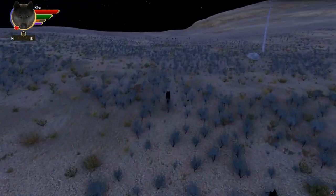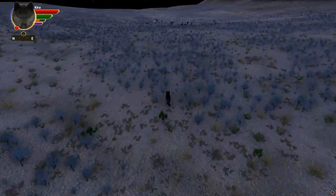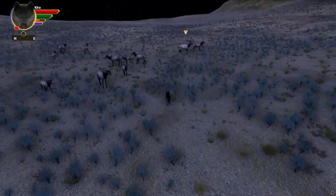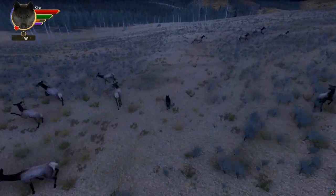Elk herds have different reactions to your presence. Smaller herds are more likely to stay their ground, while most larger herds run on sight. To scare a stubborn herd into running, growl and circle them — the closer the better, but remember to be careful. This herd already seems pretty spooked, so we don't need to do any of the circling.